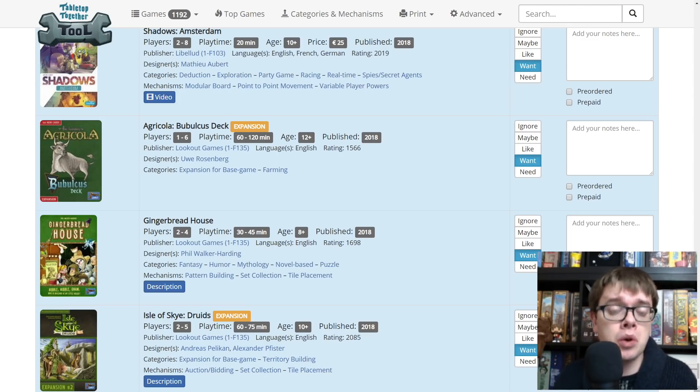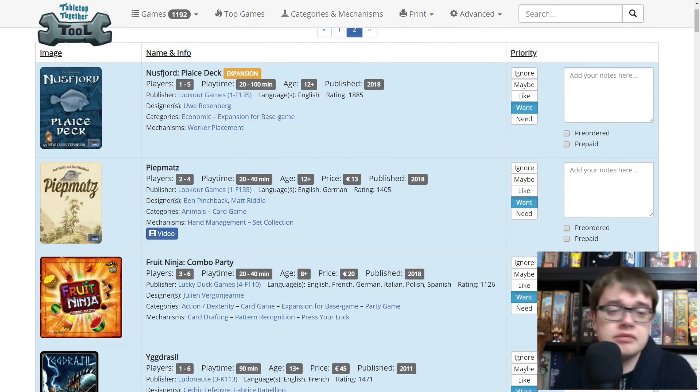Gingerbread House is new from Phil Walker-Harding, the designer of Barenpark — it's a puzzly tile-laying game. Isle of Sky Druids — we haven't actually played Isle of Sky Journeyman yet, it's sitting sealed. The ones that I pay for myself are even further behind on the list. But there's a new expansion, Isle of Sky Druids. Isle of Sky is an amazing game and Alexander Pfister is an amazing designer. Nusfjord Place deck — expansion deck for Nusfjord. That was a fantastic game and I did a playthrough for it last year. More cards for it.